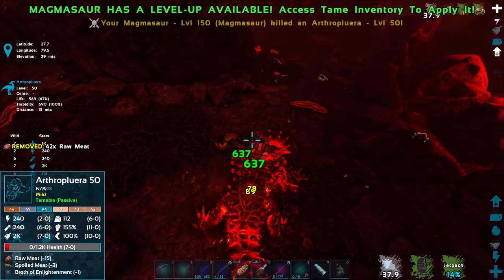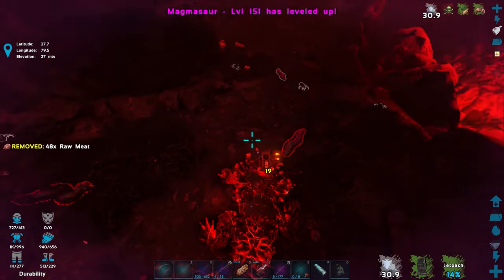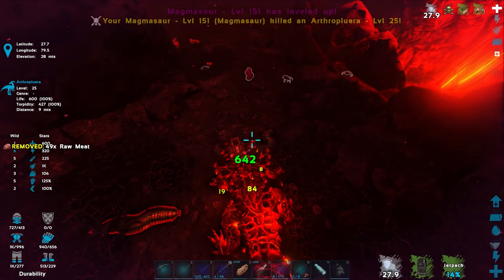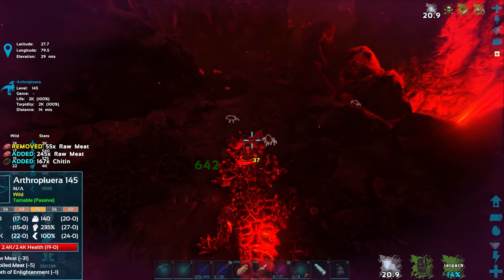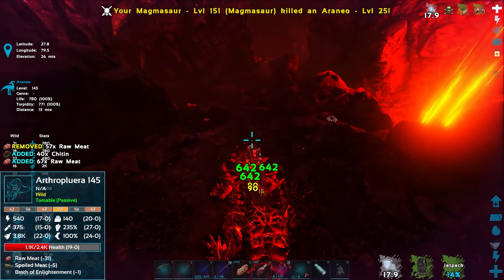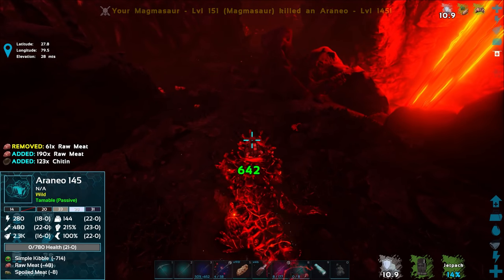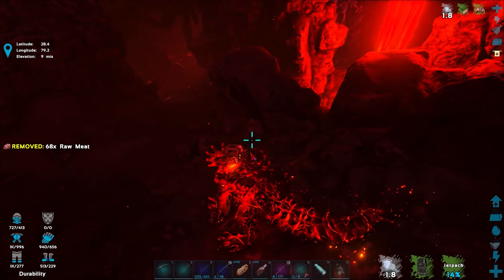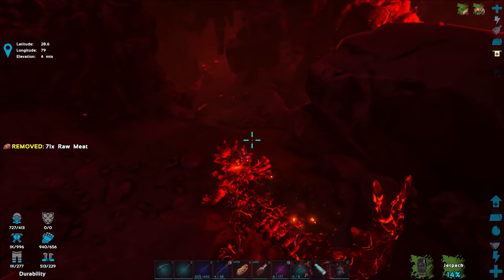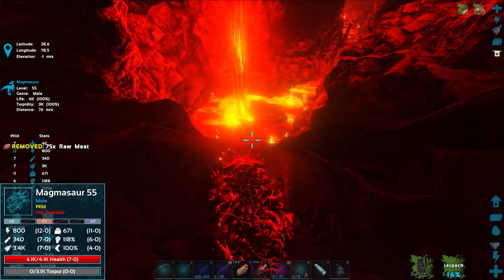The Magmasaur is getting a decent amount of chitin from these scorpions — 85 right there. He just leveled — I'll give him some melee damage since he's already got good health. The volcanic event deals about 2,500 damage per second — that's why my Dimorphodon went down fast, taking two hits with only 3,000 health. We need to find the eggs but wait for this event to end first.